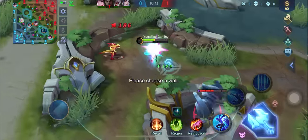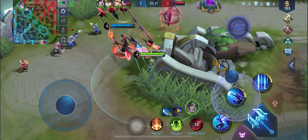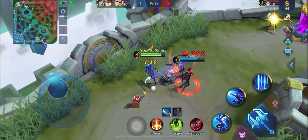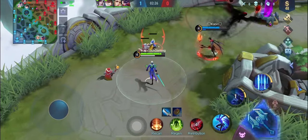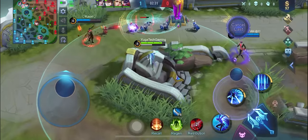Now let's talk about what is the proper lane for Ling. Laning for Ling is situational — it depends on your team. He can go mid because he can quickly clear minion waves in no time and rotate faster. He can also be on the side lanes. Ling can excel in the game whether he's in the top lane, bottom lane, or in the mid lane.